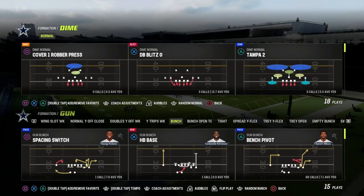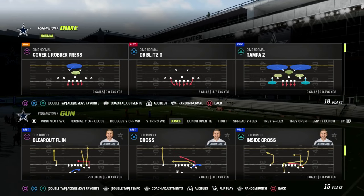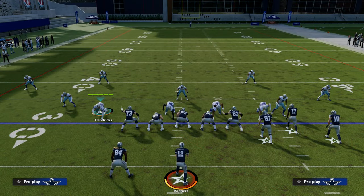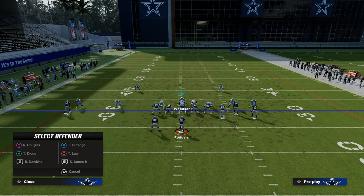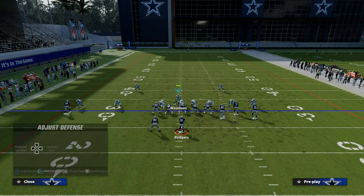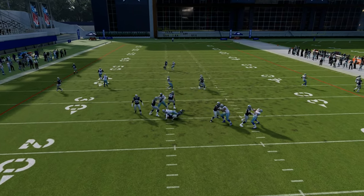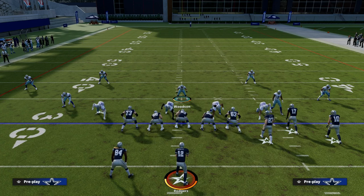Today we're talking about coverage. Coverage and adjustments are super, super important. Yesterday we talked about the importance of having a really good blitz. Dime Normal — if you blitz off the left side specifically against Bunch and you stand about right here, you've got a pretty good chance at getting consistent edge pressure at the quarterback, and you might only need to send four or five players to get that pressure.